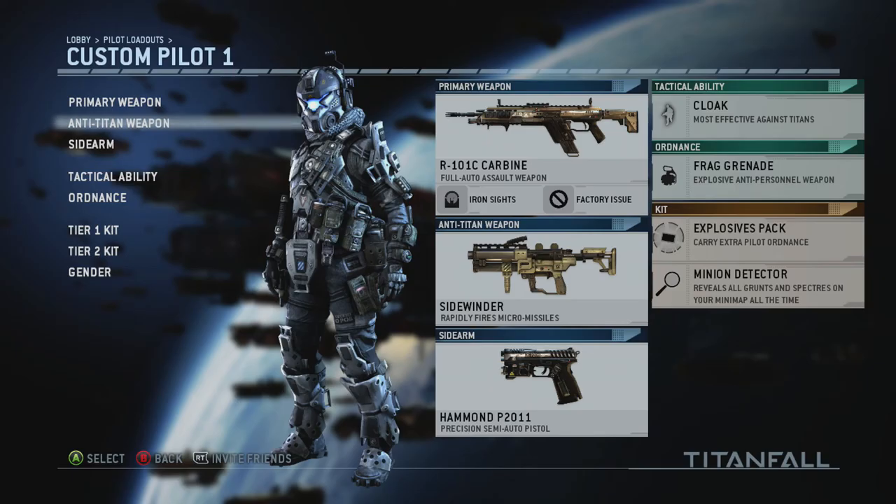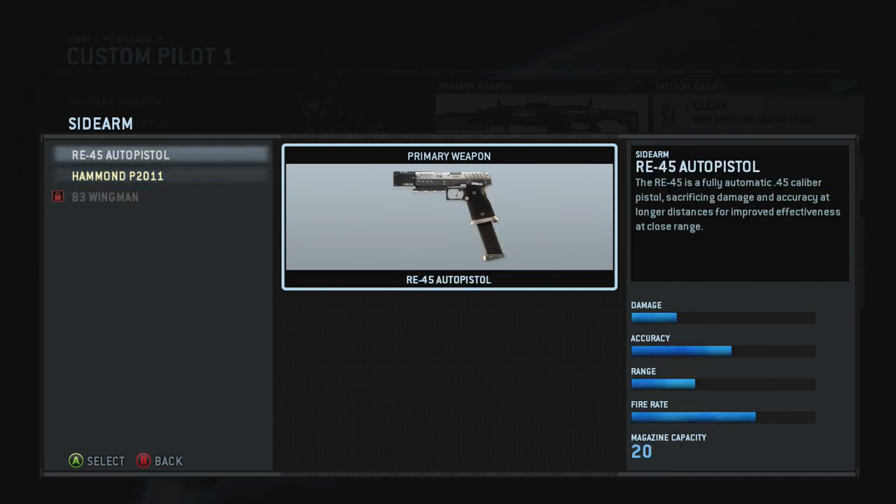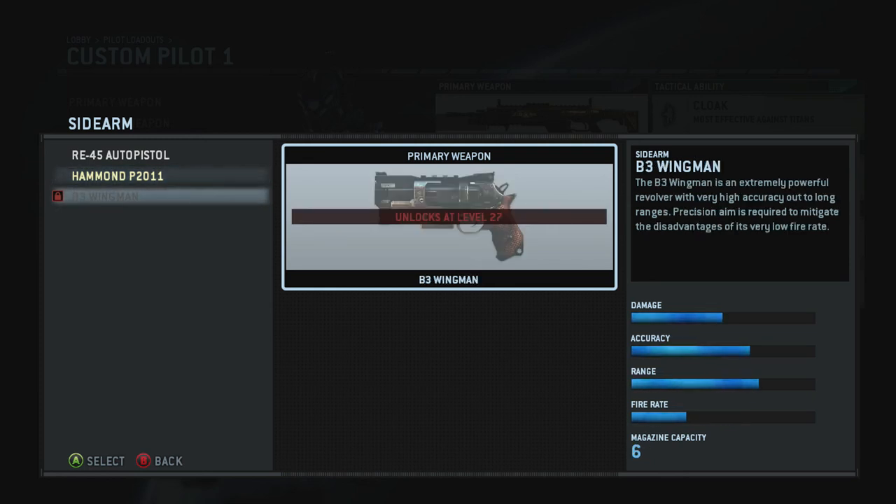For sidearms you basically have three pistols. I've been running the Hammond — it's an auto pistol. I like the damage on it and I don't mind spamming the trigger button. There's another one at level 27 that I'm curious about — looking at it, it appears to be a revolver, so you'll need to have good aim with that one, but I think it's going to be pretty powerful.